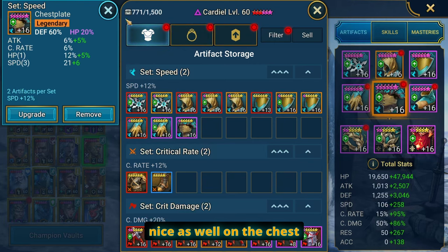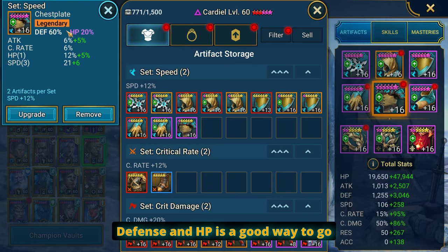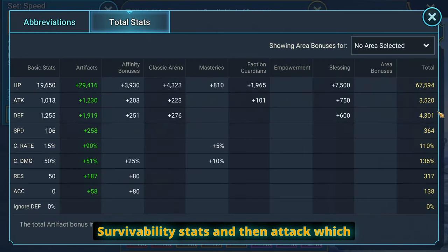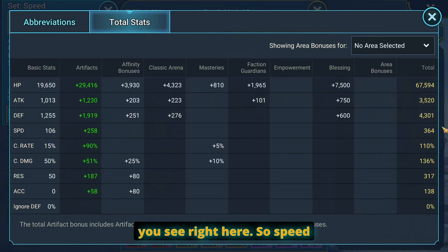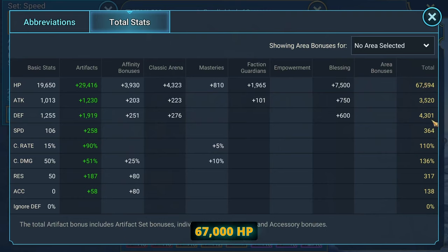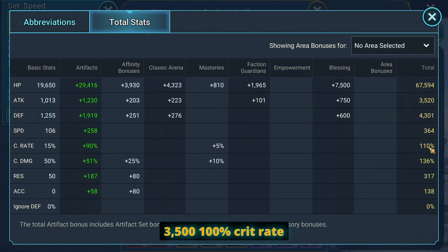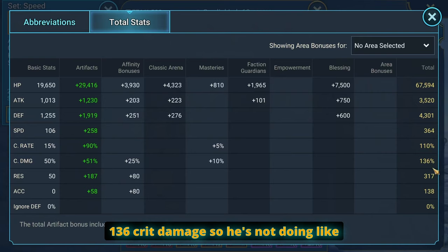Counter attack is always nice as well. On the chest, defense and HP is a good way to go — you do want him to survive because he's a support champion. So the priorities should always be speed, survivability stats, and then attack. Speed 364, HP 67,000, defense 4,300, a little bit of attack at 3,500, 100 crit rate — over crit kind of bothers me but it is what it is — 136 crit damage. So he's not doing the most but he's doing a decent amount of damage.